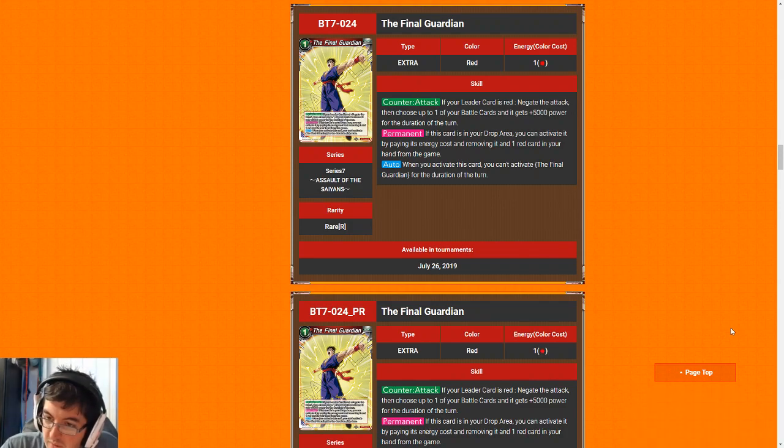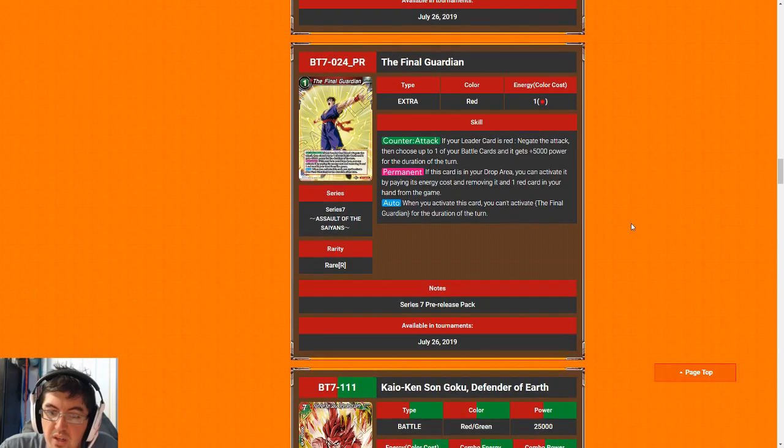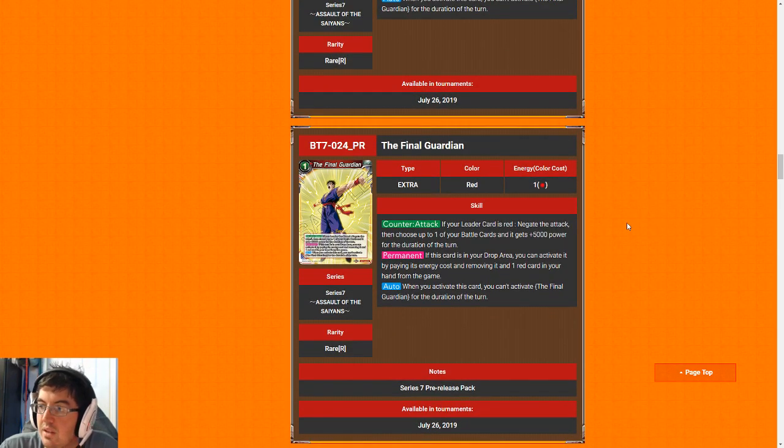That will wrap it up for the red cards. We will talk about the blue cards next time, then the green and the yellow, and finally we will wrap it up with the black and multicolor cards. Hopefully this was helpful — if you have any questions, please leave them down in the comments below. There will also be a cheat sheet for 3XG Patreons at the end of next week just in time for the pre-release, for those of you looking for a handy sheet you can carry with the best commons and uncommons for each color. Until next time!